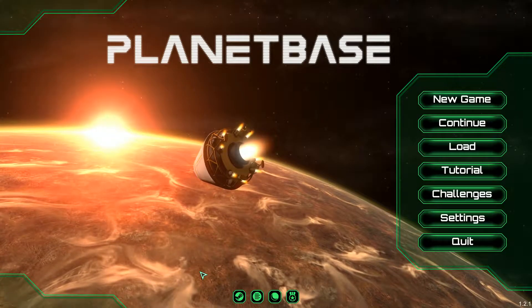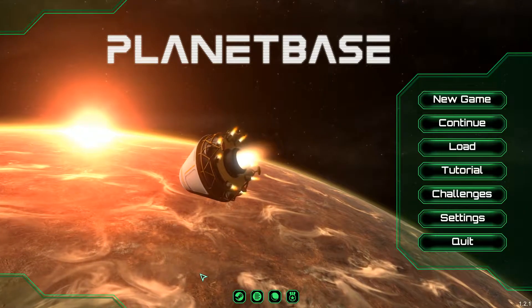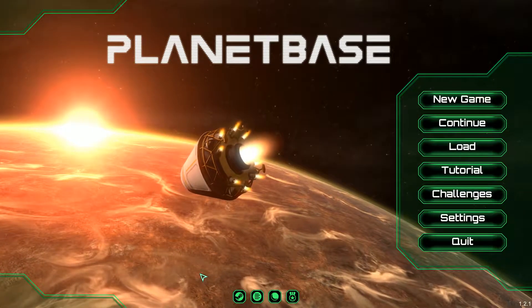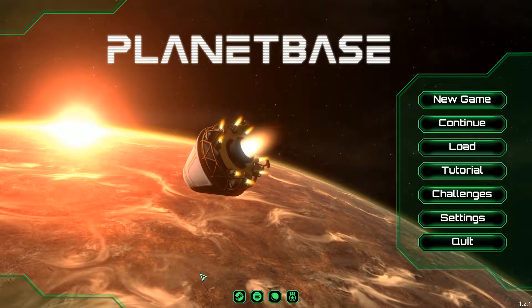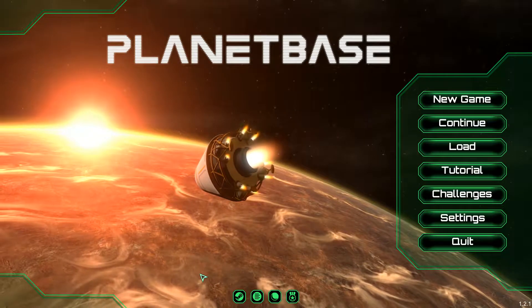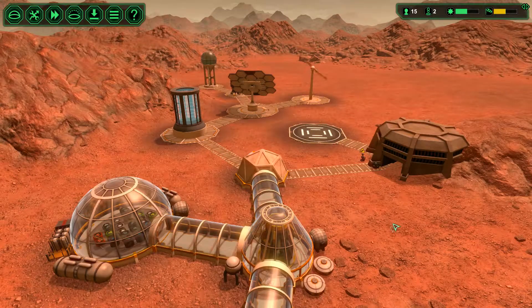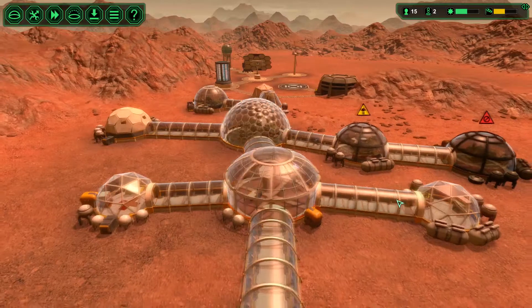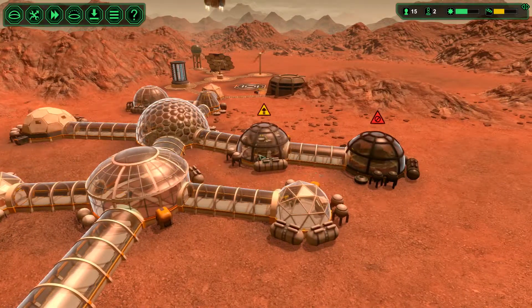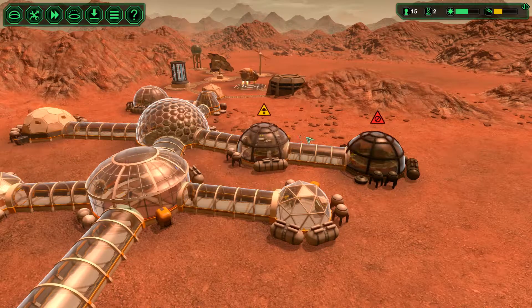Welcome back to Planet Base. Since the last episode, there has been a number of updates to models and various other aspects of the game, but we're going to continue with Mars Colony 1 and make it the best colony known to man. In the last episode, we were continuing to work on the base and had done a number of different aspects to it, but stopped a number of things from happening, mainly because we'd run out of energy — we were struggling with energy, we were struggling with a lot of different things.